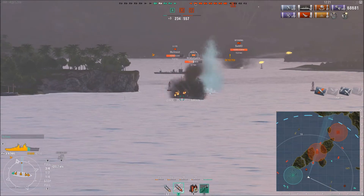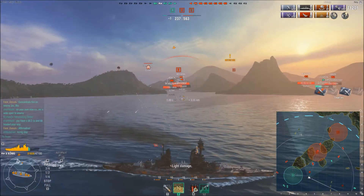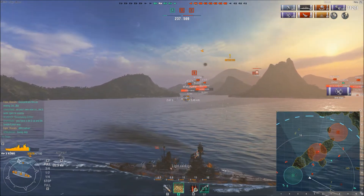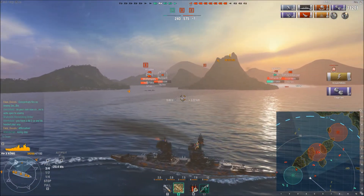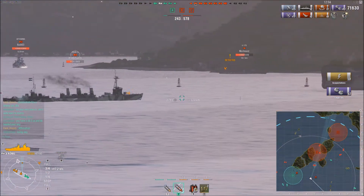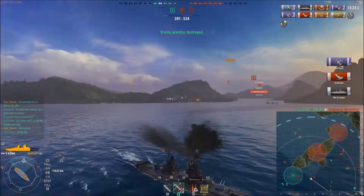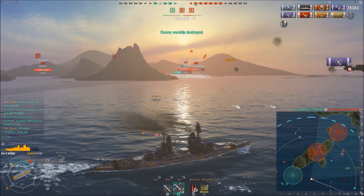Donuts continues to shoot more shells at the Iwaki Alpha. Unfortunately, most of the shells hitting him are over-penetrating. Now more Langley torpedo bombers are incoming on his position, but like I said, the AA on the Koenig when fully upgraded is actually pretty good, and his secondaries are opening up, so it shouldn't be too much of an issue. He continues to shoot more. A shell impacts behind the third funnel on the Iwaki Alpha, and he picks up his fourth kill of the game with yet another Citadel — his third citadel of the game.